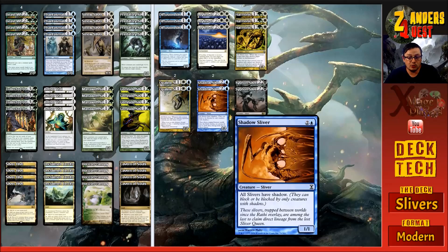Two copies of Shadow Sliver, which costs three mana - two and a blue. It's a one-one Sliver with 'all Slivers have shadow.' This is a bit of a double-edged sword because they can't block us but we can't block them unless they also have shadow. It's a three-cost card so it can come off Collected Company - if this hits the board and we can swing in unblockable for lethal, that's what it's in there for. It's another surprise way to get damage through.